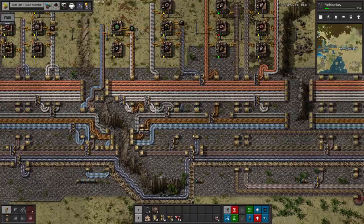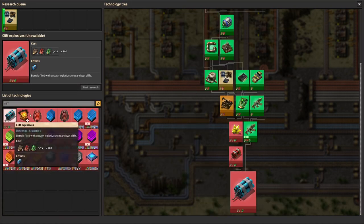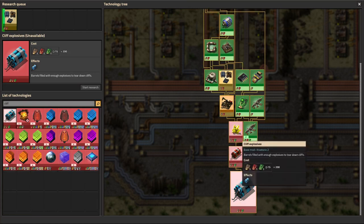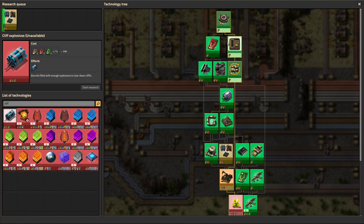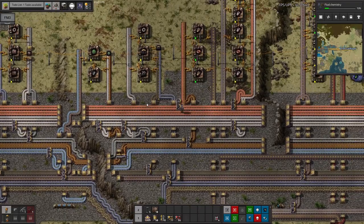We'd like to rush cliff explosives, but looking at the research tree there's still quite a lot to do — though it's not quite as bad as I thought. We've done quite a bit since I last looked, so things are going well, but we're still a long way off getting cliff explosives yet.